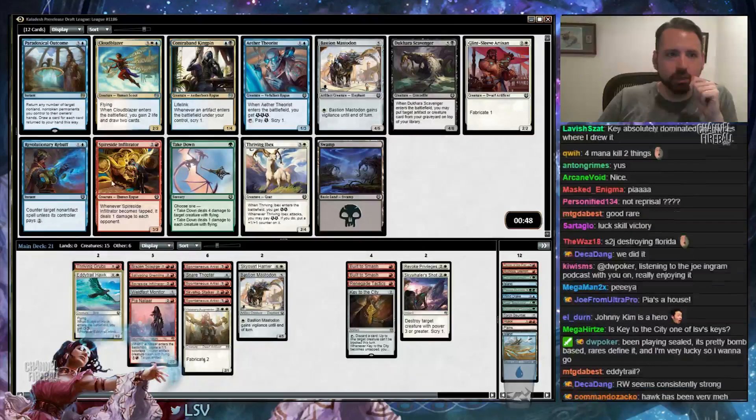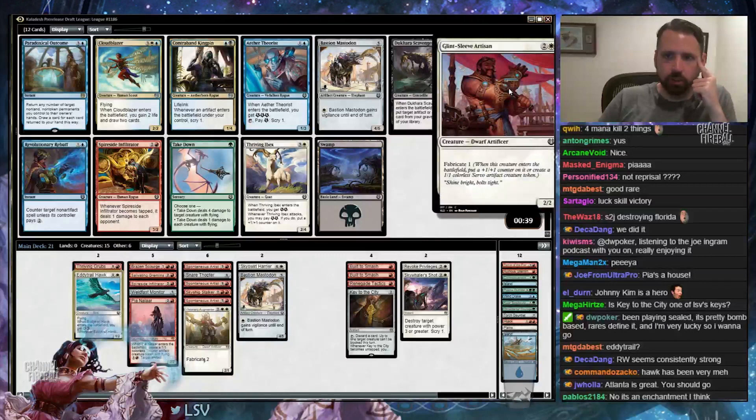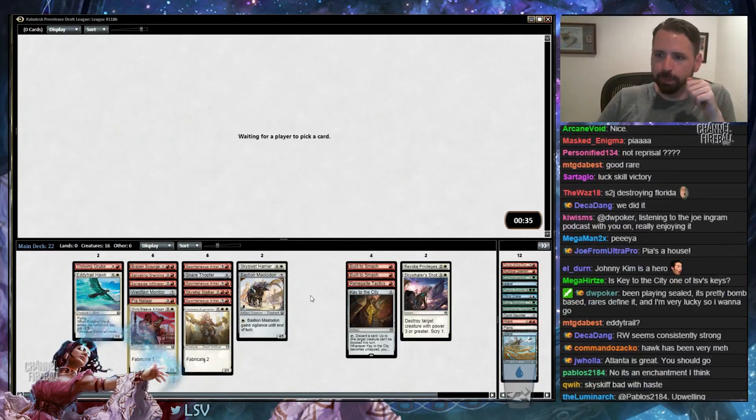I'll probably take Thriving Ibex over Spireside Infiltrator. Maybe I'll just take another Bastion Mastodon, actually. Oh no — there's a Glint-Sleeve Artisan. Get the sleeve. Yeah, Glint-Sleeve Artisan — easy pick here. Didn't even see that.